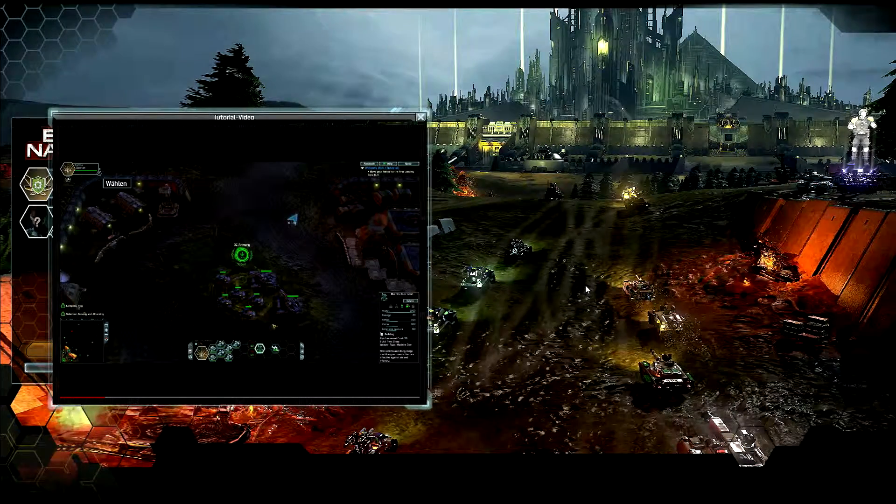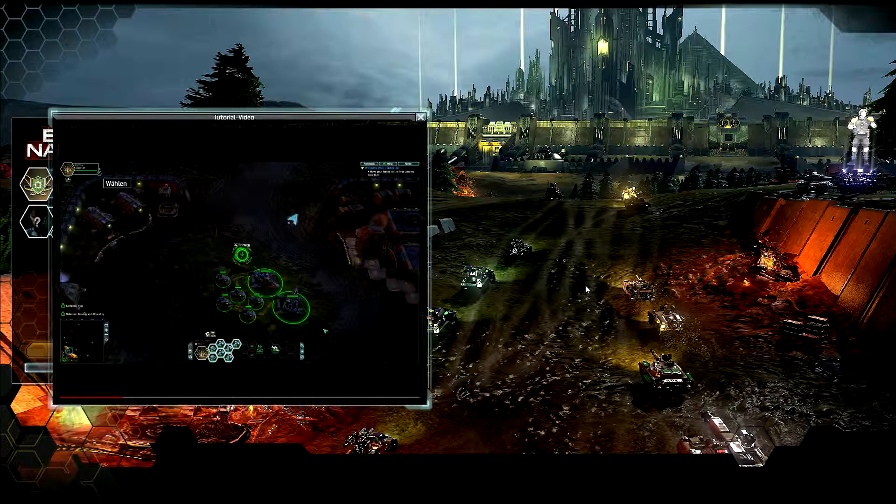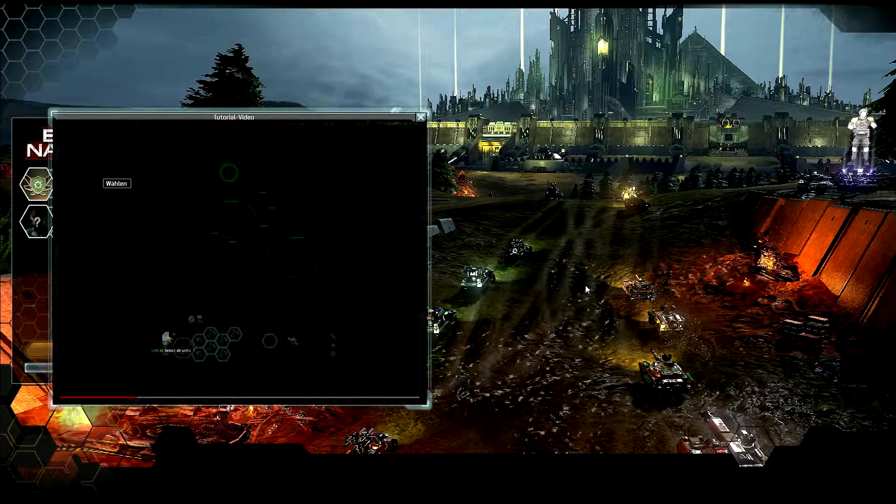This is how you can select your units on the battlefield. You can left-click the unit on the battlefield, left-click the unit in the loadout tray, draw a box around them on the battlefield, or select all of your units wherever they are by clicking Control+A or hitting the Select All button.